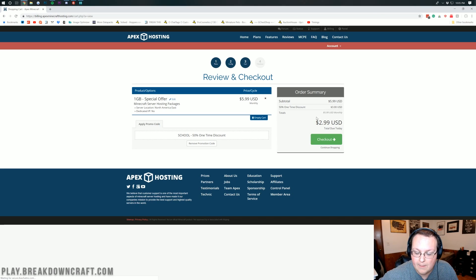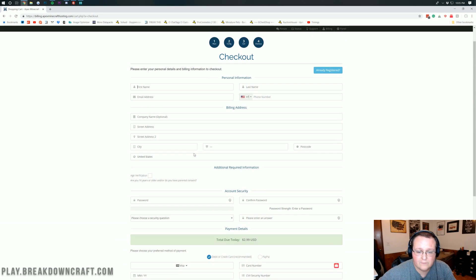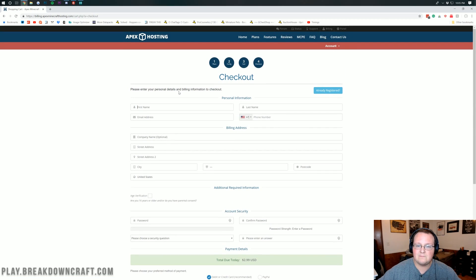On the next page, our discount shows up — we can see we'll be paying $2.99 today. Not too shabby. Next month it'll renew at $5.99, as it's only 50% off the first month. Go ahead and click Checkout if that all looks good. On the checkout page, I won't show my personal information for privacy, but go through and fill in your name, email, and phone number. The most important thing is that the email address is one they can actually reach you at, because they'll send your backend server login information and other important stuff via email.